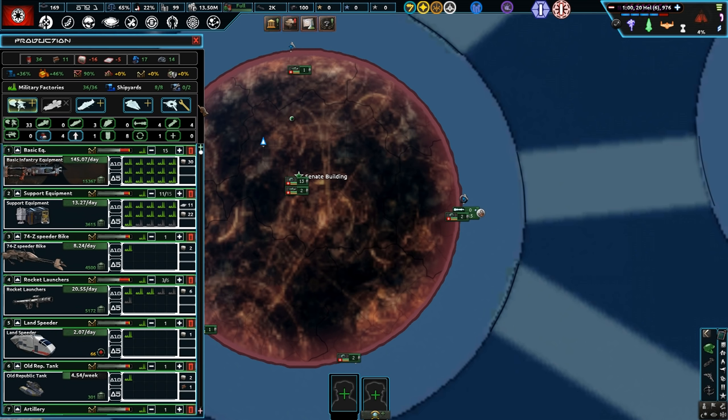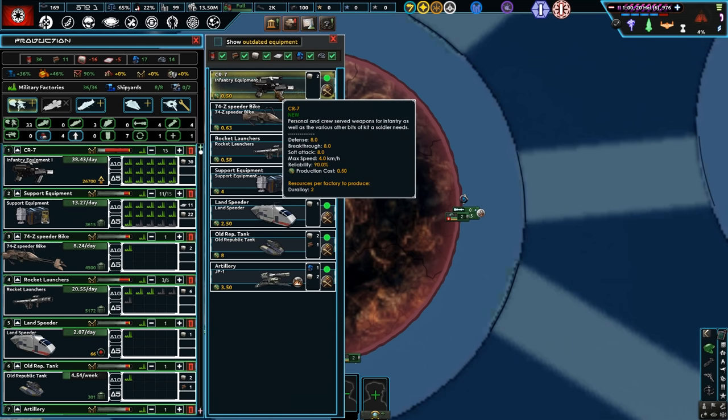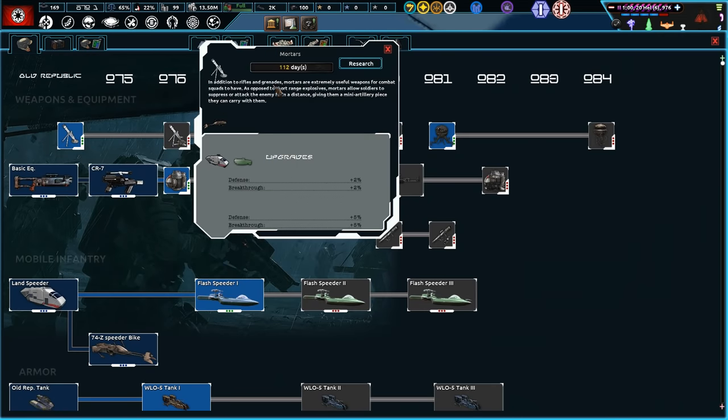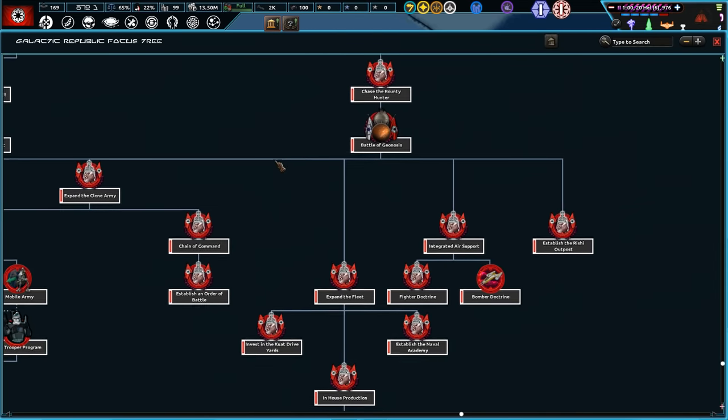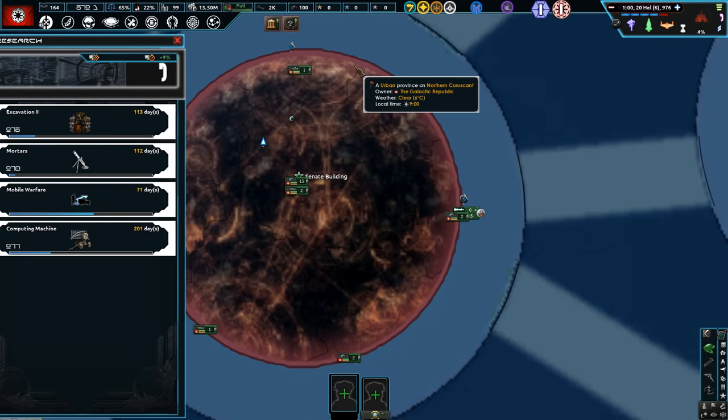Those blasters have now been researched, so we can switch over our basic infantry equipment to the CR-7 blaster variant as well. Sweet. I guess we'll go with support equipment there as well.